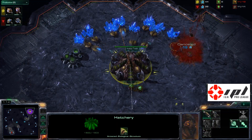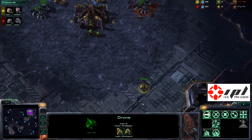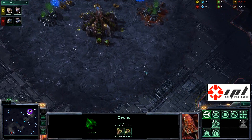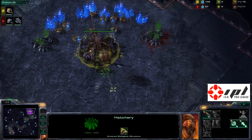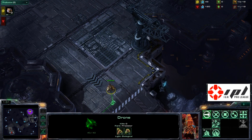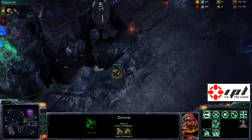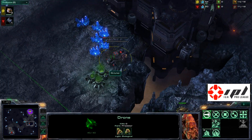Game seven, or game two of set two, is coming up. It's time for Mouse Sports to throw up a new player — they've thrown up a Zerg by the name of Biggs, whose account name is Tosh. He's a Swedish player.